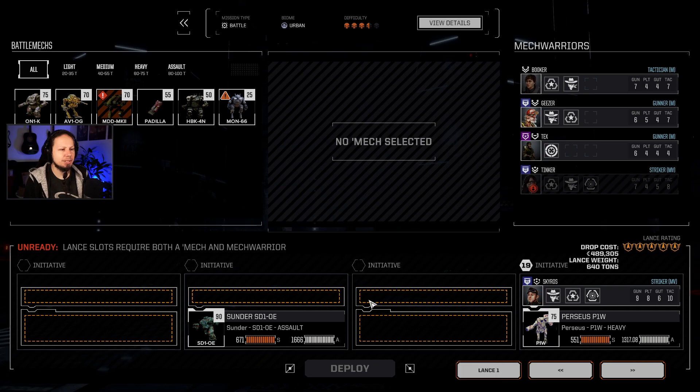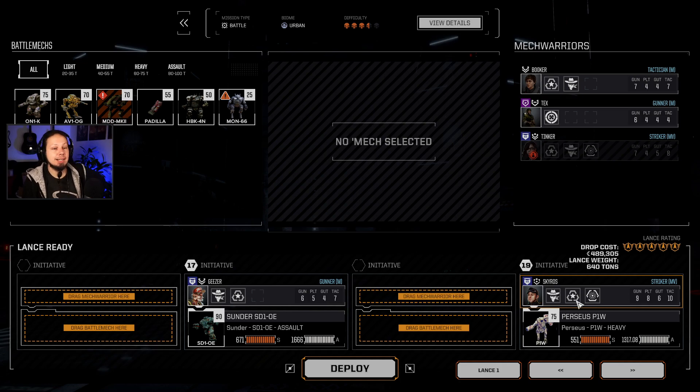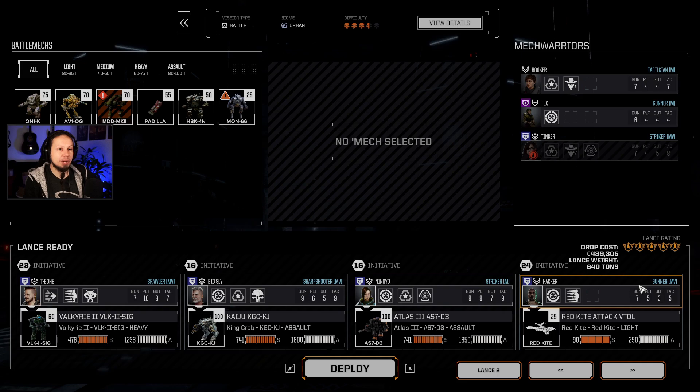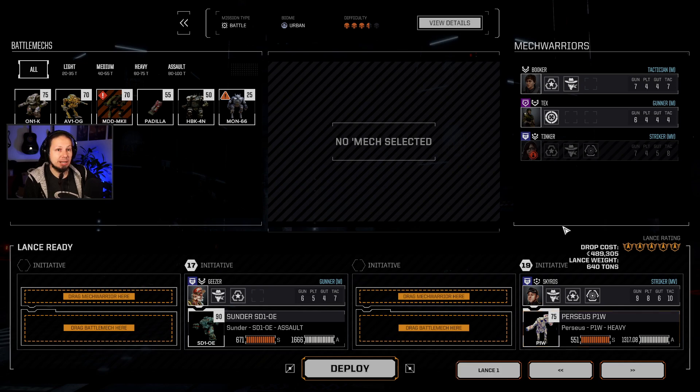I wanted to test the Thunderbolt carrier once more. Drop tonnage is just about right. Nobody's on the Thunderbolt, so we'll take Geezer — I want to give him more experience so he gets the sensor lock ability. Then there's Tax — he might go on the VTol, the Red Kite. But we can't pilot vehicles yet, so I don't want to give him a mech right now. We'll take Tax later. Important thing: we are getting on the battlefield.